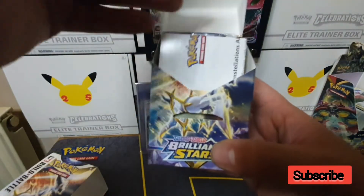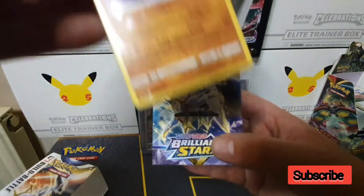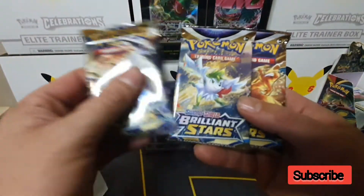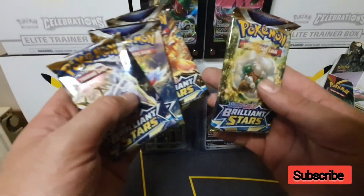We'll open it up — this time we got the Lucario pre-release deck. The four packs are an Arceus pack, a Shamin pack, a Charizard pack, and a Whimsicott.